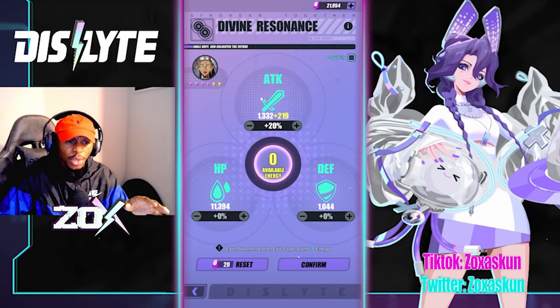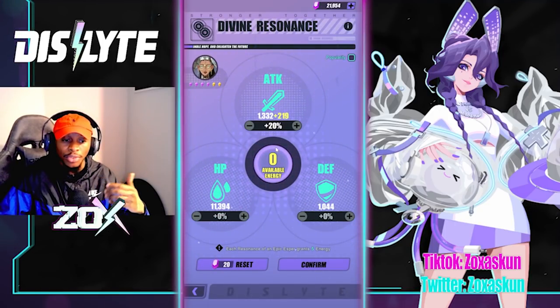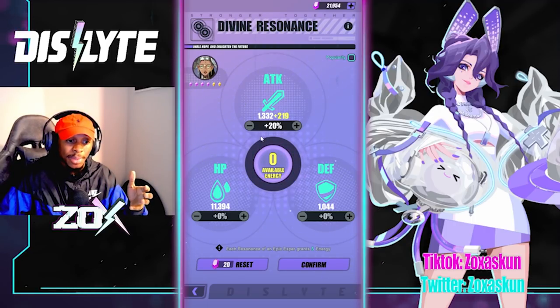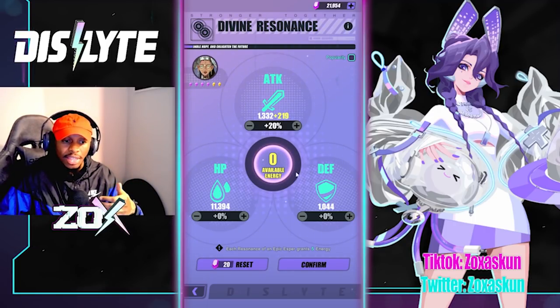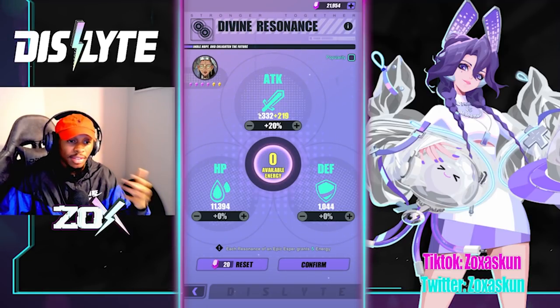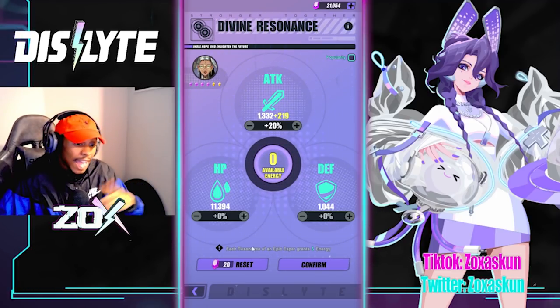For resonance, I went with attack — I like the nuking aspect of her. If you want to go more tanky, you can allocate some into defense, but I'd definitely recommend throwing it into attack.